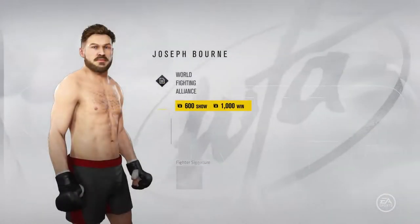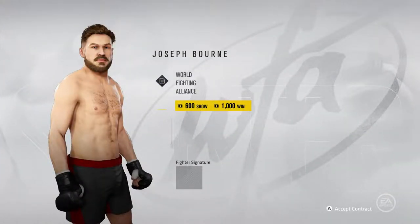A WFA contract has been earned. I get $600 to show up and $1,000 if I win. I'll sign that — sign it with a thumbprint, apparently.